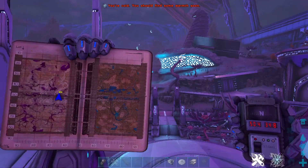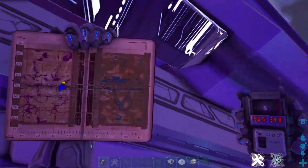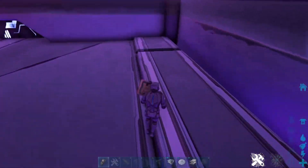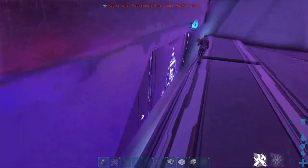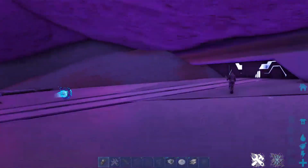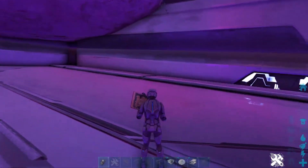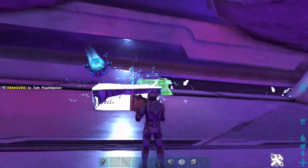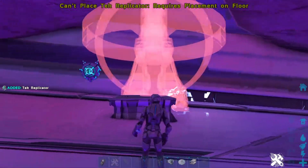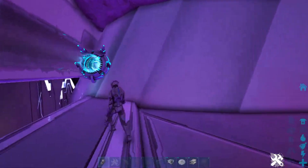Here we are at base location number 2 — it's right next to the first base location, so you could probably take this over if you feel you don't have enough room. This one you can just fly straight up; you don't have to crouch, so it's a little harder to defend and you don't have as much room. You could probably use this as like a breeding section. It's still too small to fit a wrap, but you can build here on official as well.